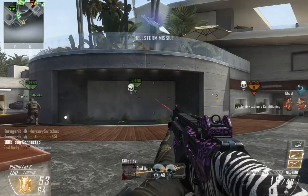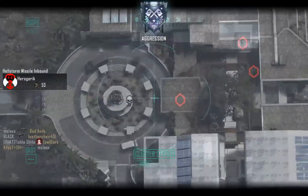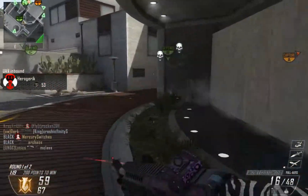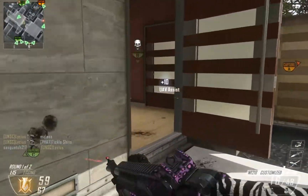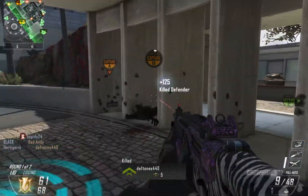I was able to pick up my UAV and my Hellstorm missile before I died and called in once again. I thought all those guys were going to the B flag, and I only picked up one more guy. One thing I've noticed is those trees in the center courtyard stop tactical grenades, lethal grenades, even missiles from the Hellstorm.